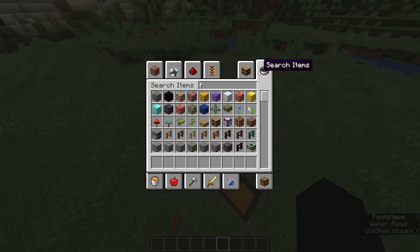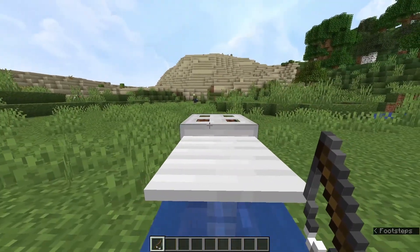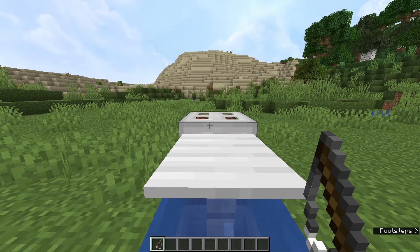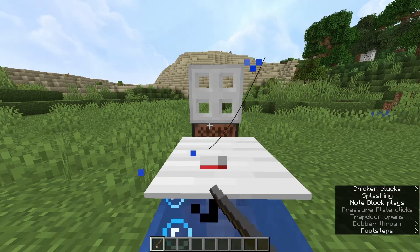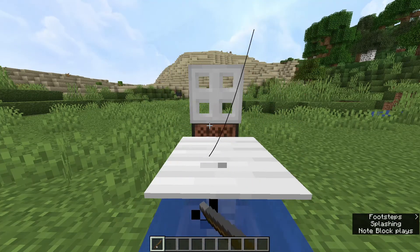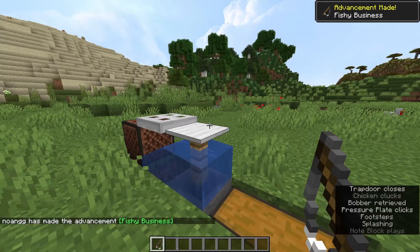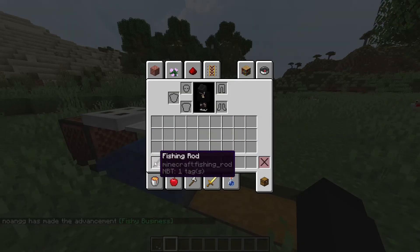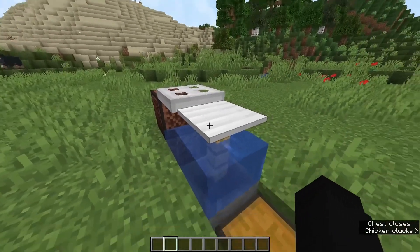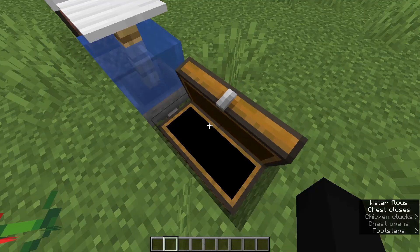And just to show you how it works, I'll grab a fishing rod. And all you have to do is get an auto clicker or something to hold down. And you just look at the note block and hold down. And there we go, we just got something from our fish farm. And obviously, as you can tell, I did not pick up anything — what I actually did was land into the hopper. And here's all the stuff. It'll all land in once you're done. Sometimes you will be able to pick it up, but most of your items will fall into the chest.